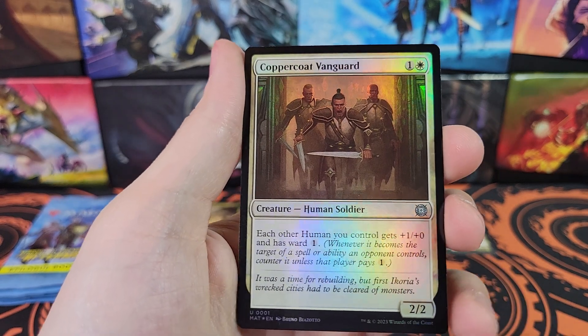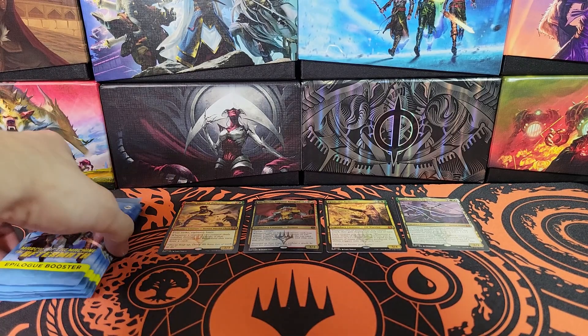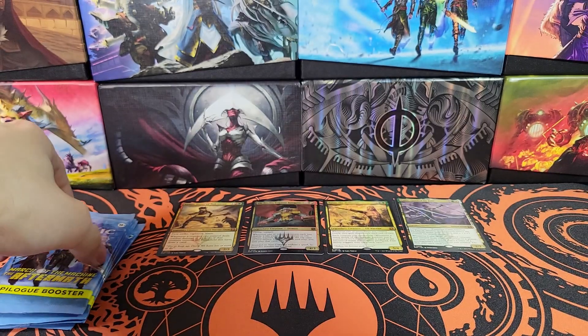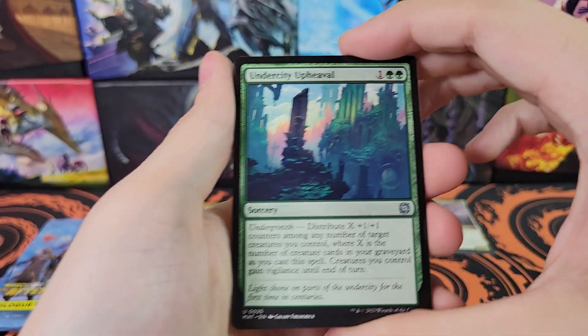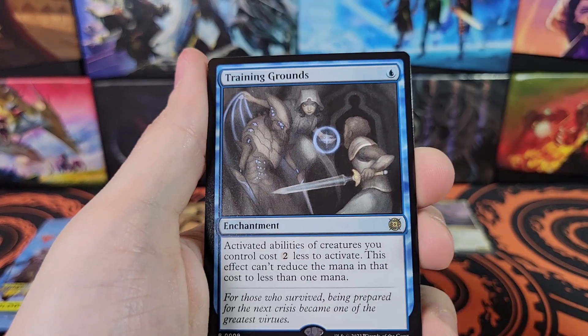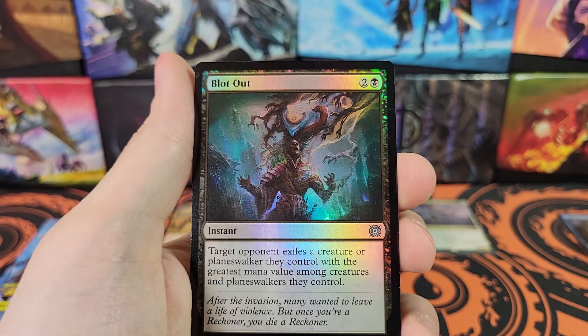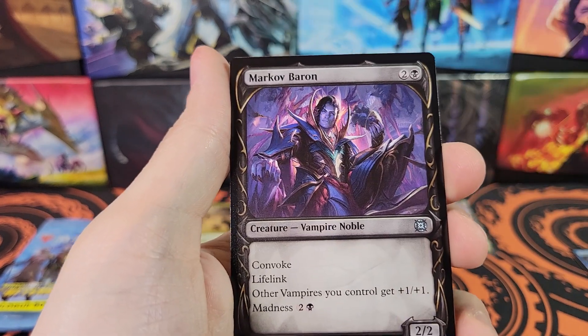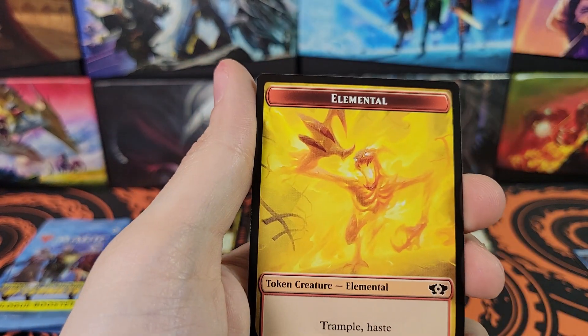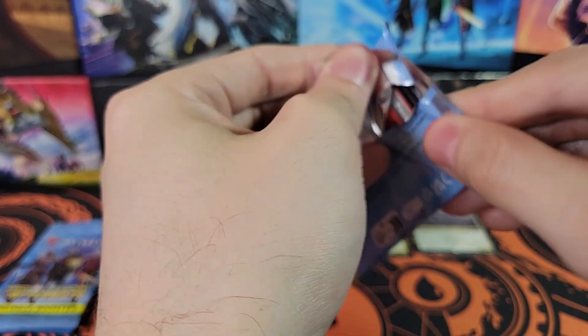Rare Rocko, Coppercoat Vanguard, and a Coligan Warmonger Showcase. Just a few packs left, five to be specific. We've gotten four Mythics - seems a little bit low. Training Grounds - nice! That's a nice Rare to get. Very nice. I'm actually going to put that off to the side, because I'm going to sleeve that. I always end up penny sleeving anything worth more than a dollar, and anything worth more than ten dollars I top load.